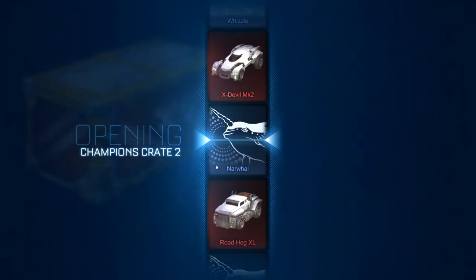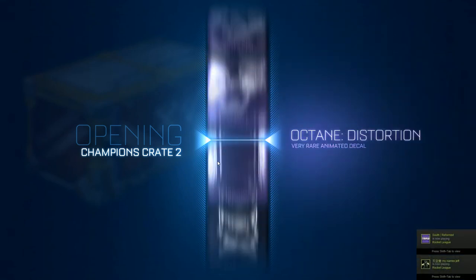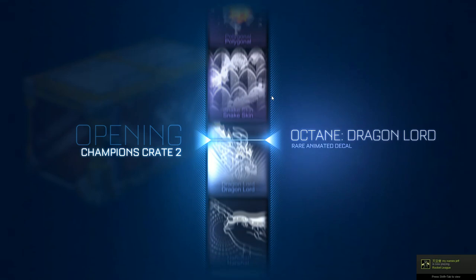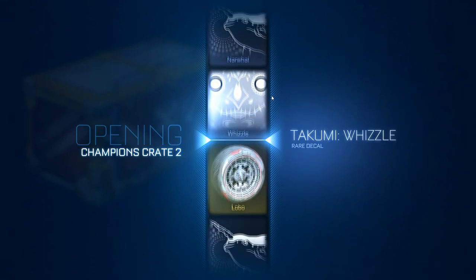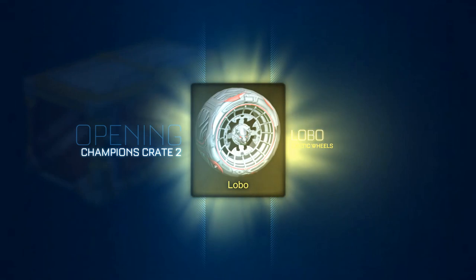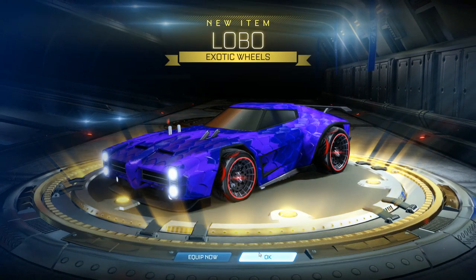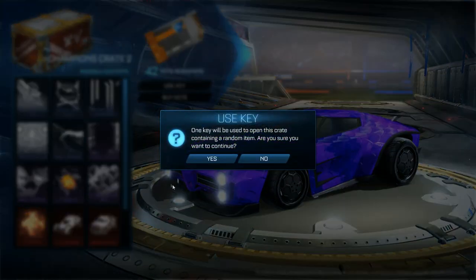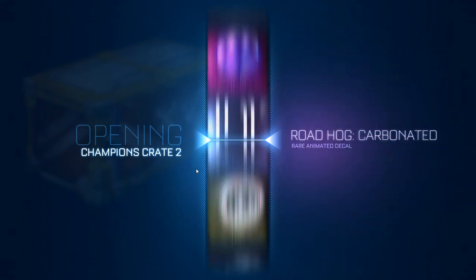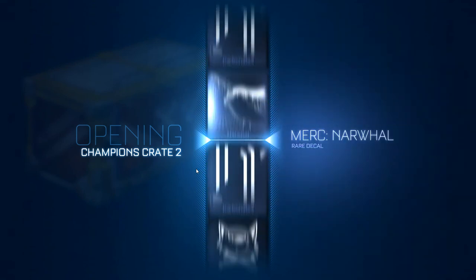Let's use these keys and see what we can get. I'm hoping for something really good — wheels or even the universal decal. First one — oh my god, Lobo wheels! That's a way to start it off. I really like those. I think this is a better start than I thought — I thought we were just gonna get some normal decals and some pretty bad stuff.